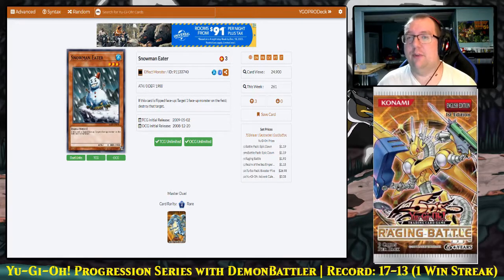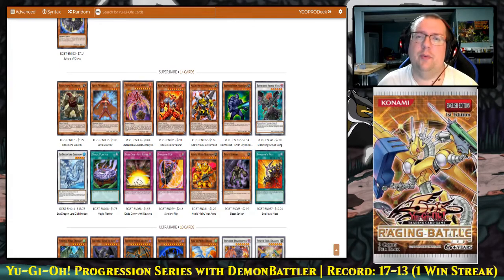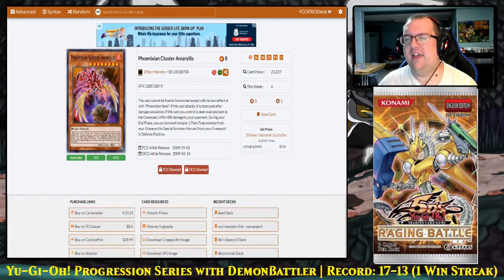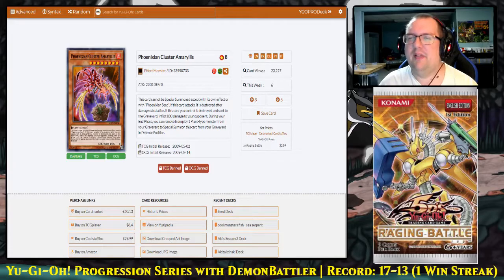Snowman Eater — this kind of effect we haven't seen for a long time. This is Maneater Bug with a 1900 defense. It's pretty playable just by the fact that it's hard to kill in battle and you get value when it's flipped up. At the super rare slot, we have Phoenixian Cluster Amaryllis, which is banned because it has OTK potential. Its final effect reads: during your end phase, you can banish one plant-type monster from your graveyard to special summon it in defense position — and every time it gets destroyed it does 800 damage to your opponent. That final effect that makes it special summon itself from your graveyard is not once per turn. So as long as you can dump 10 plants in your graveyard and have a way to repeatedly destroy it, you can kill your opponent in one shot.